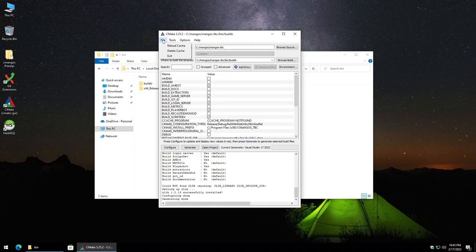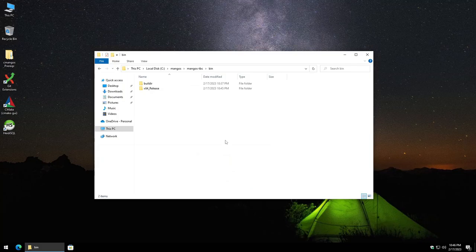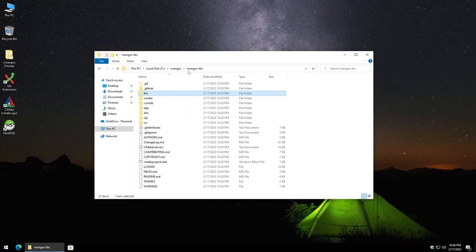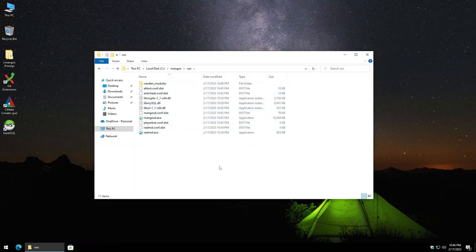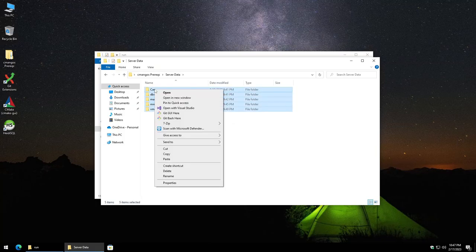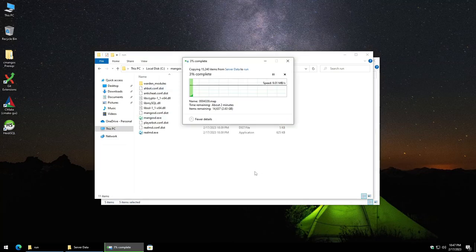Click File > Exit and close CMake as well. Navigate to mangos\Mangos-TBC\Bin, open the x64 Release folder, and copy those files to the mangos\Run folder. Paste them right in there. As mentioned, I'll have a link in the description for the necessary extractor output files — maps, dbc, vmaps, mmaps, and cameras data. Copy those files into the Run folder as well and wait for it to finish.